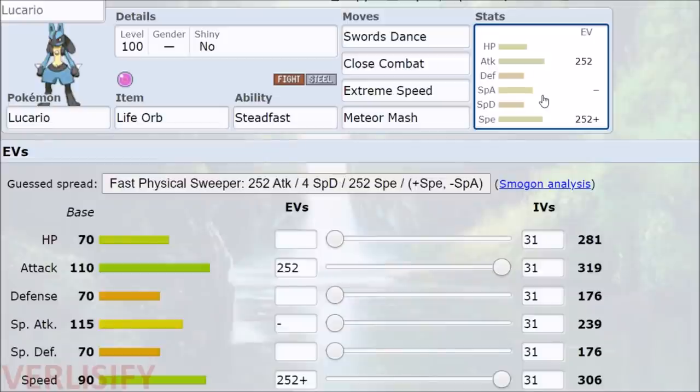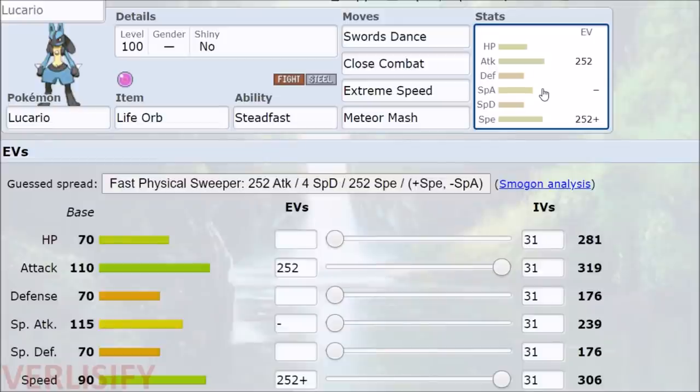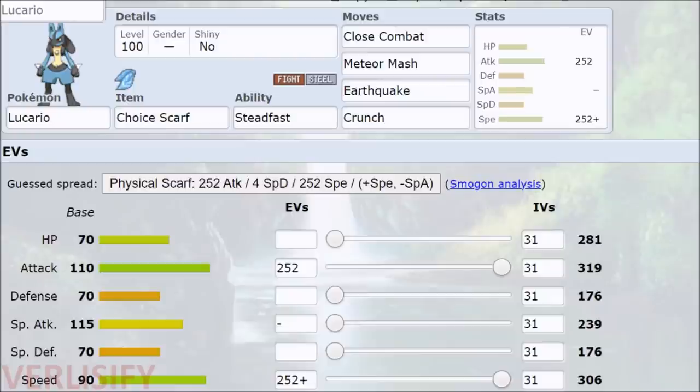You are just an absolute beast of a wall-breaking Pokemon. You can also run the Choice Scarf. Choice Scarf is mostly going to be looking for coverage and fun stuff like that. However, this is not Platinum — we don't have the Move Tutors. So no Elemental Punches for Lucario, and it loses a few other things.